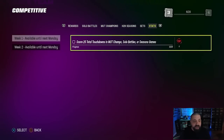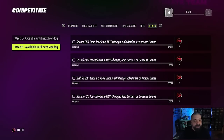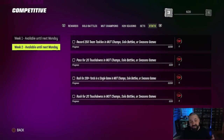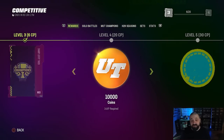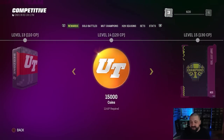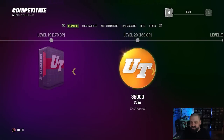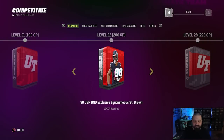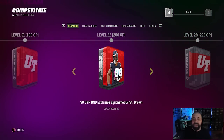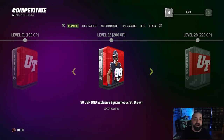You have until next Monday to knock out the 25 total touchdowns, and the four other objectives are under Week 2 — so if it looks weird to you, that's how it looks for everybody. With this field pass, it is a good one. You have one more week basically to grind it out and get to that exclusive reward, which is a 98 overall Equanimous St. Brown — six-foot-five wide receiver with 98 stock speed, a really really good card.